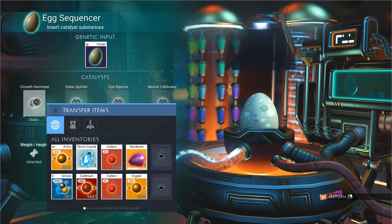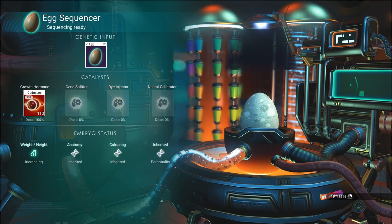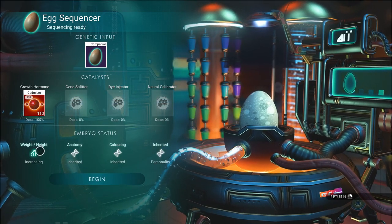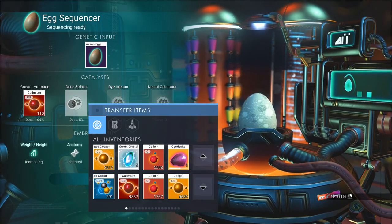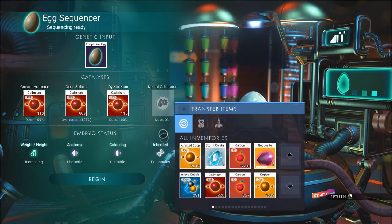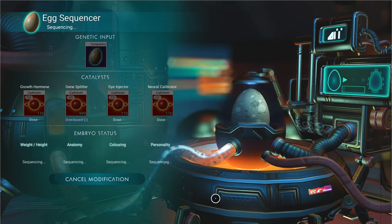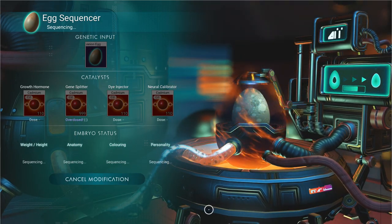The first thing you want to do is have a worm egg, then go to the back of the Anomaly to the egg sequencer. Once you do that, go to the growth hormone section on the left-hand side and put in cadmium — fill every slot with cadmium. As you can see, the weight and height will start to grow.